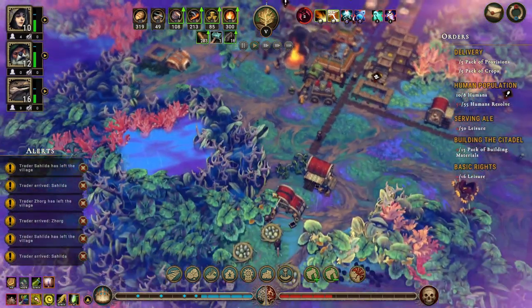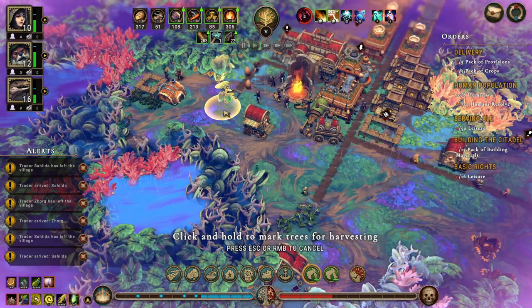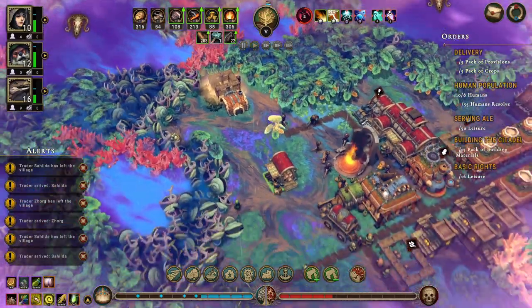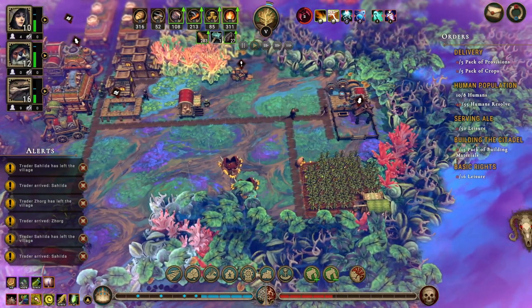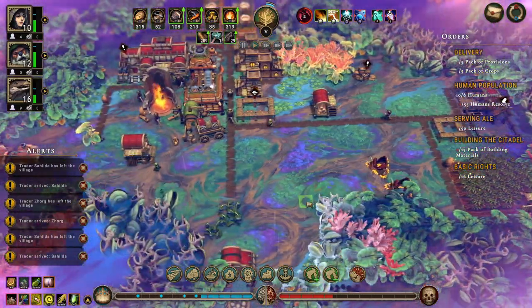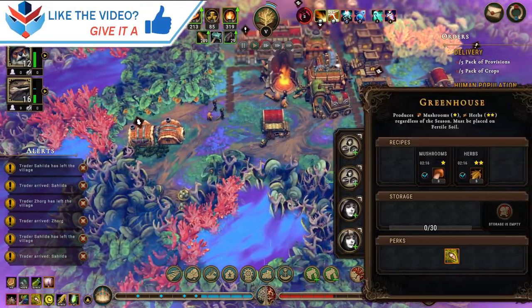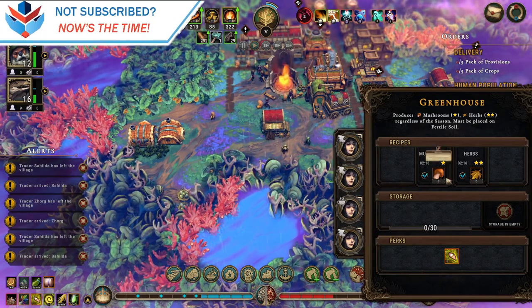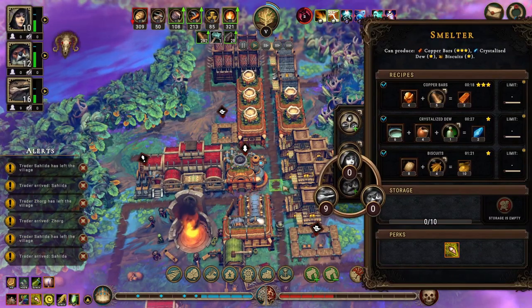Why is there that one tree right there? There's one tree right in the way of my path. I think I might want a storage. Okay, we have humans — you can do both I think — and we don't have any beavers.